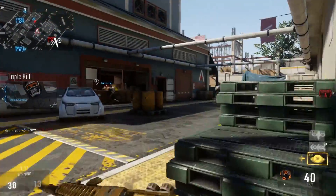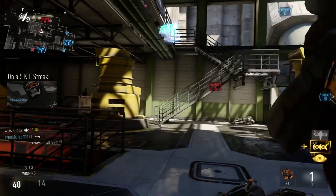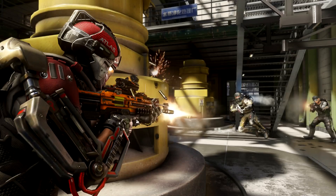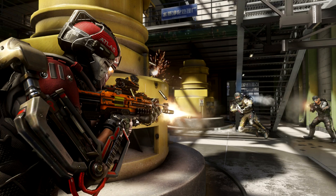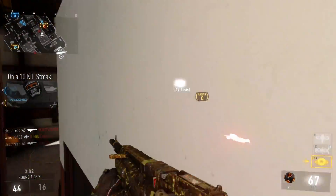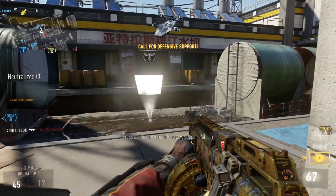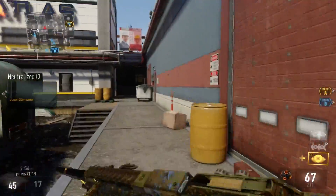The last item is the brand new Atlas Gorge map, which is $4.99. It's not brand new — it came with the season pass — but it's going to cost $4.99 if you guys have been wanting to play on that map. It's actually pretty cool that they added it in so early in the game.